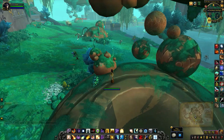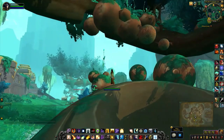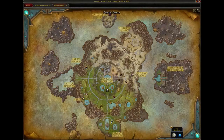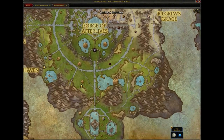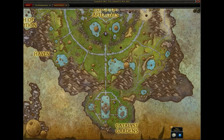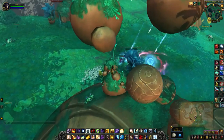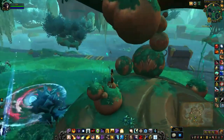All right, so the Filched Artifact is actually up in a nest of the tree, directly above me. This is where I currently am on the map. This one is a little more annoying than the last one, because you do have mobs that spawn.